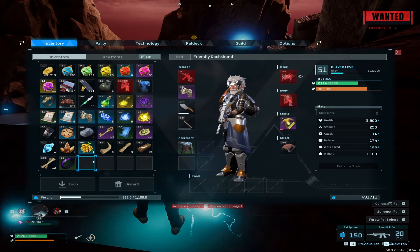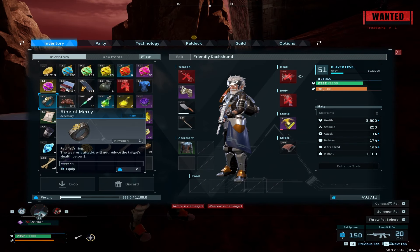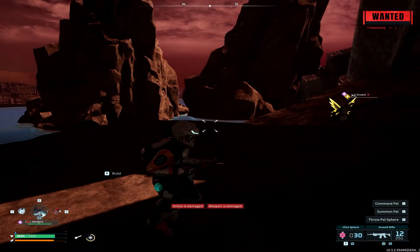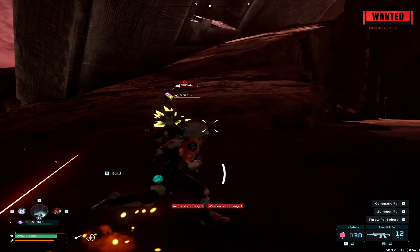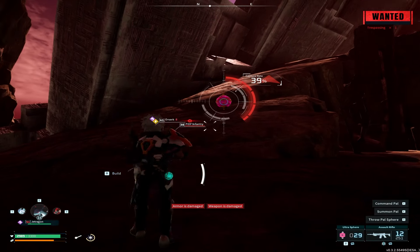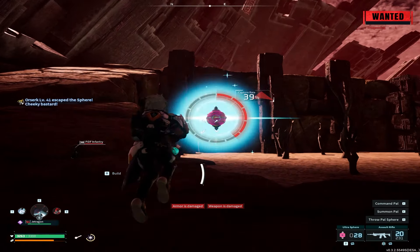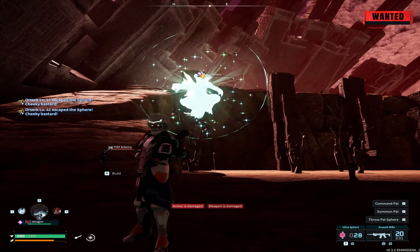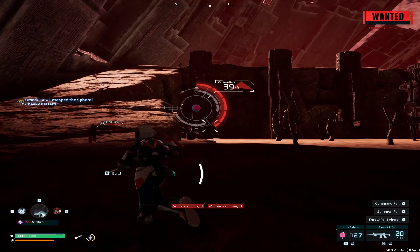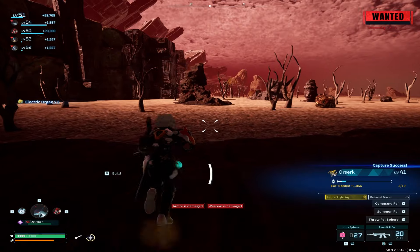Do we have the Ring of Mercy on us? I do — perfect. The Ring of Mercy is super useful, guys; I highly suggest getting it. It lets you get the pal down to one HP without killing it. The guards are making this really difficult — if a guard kills this pal I'm going to be very upset. Let's hurry up and get the Orserk into a ball. They're impossible to catch even at one HP when I'm a much higher level. Finally, we got it!